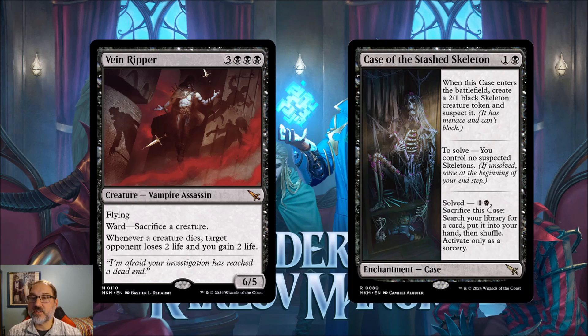A very powerful vampire, but the six mana cost will probably limit it to one or two copies in a deck. Because of the ward — your opponent must sacrifice a creature — if they're playing control and relying on spot removal they may not have a creature to sacrifice. Also, whenever any creature dies, your opponent loses two life and you gain two life, so if your opponent uses a board wipe they've lost a bunch of life and you've gained a bunch from everything they killed.